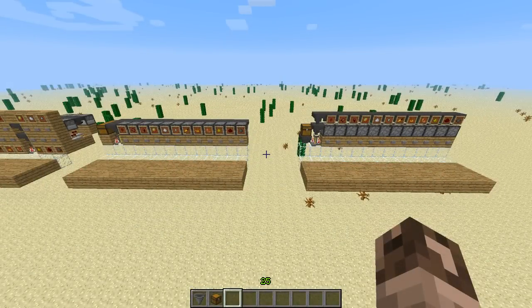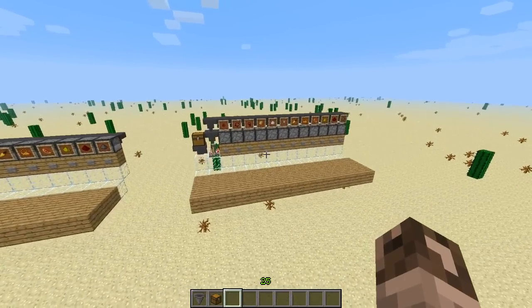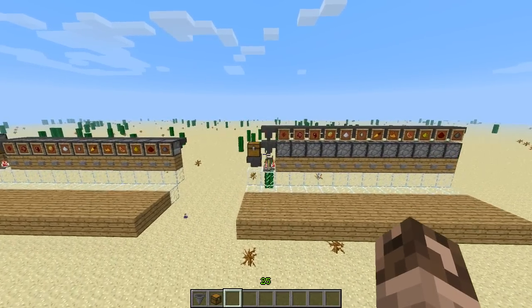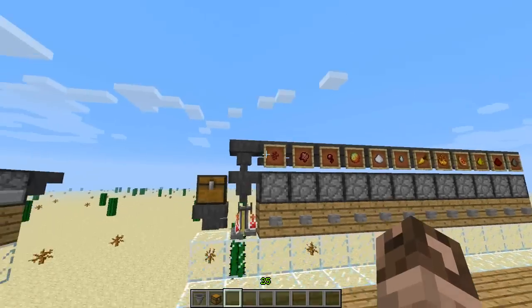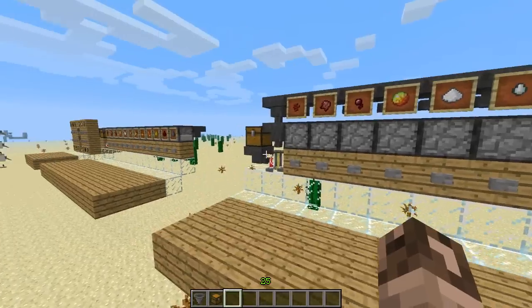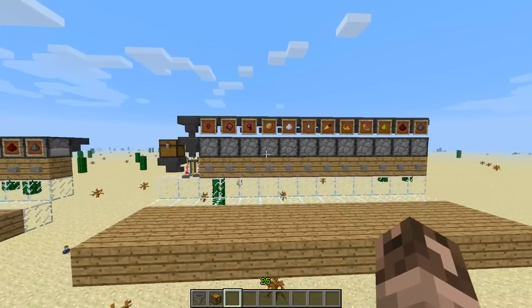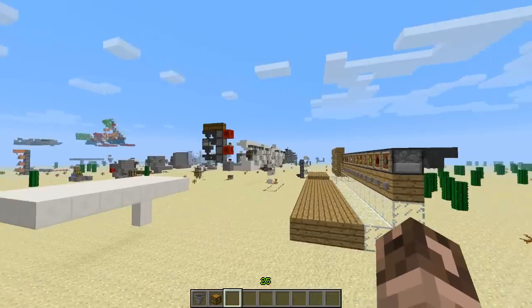Hey crawlers, welcome back to another Minecraft video! Today I have a short video to showcase another all-in-one brewing design. Today's design is one deep, three tall, and twelve to fourteen deep. That's the all-in-one part — you have every ingredient that you need, and it works very similar to this one right here.